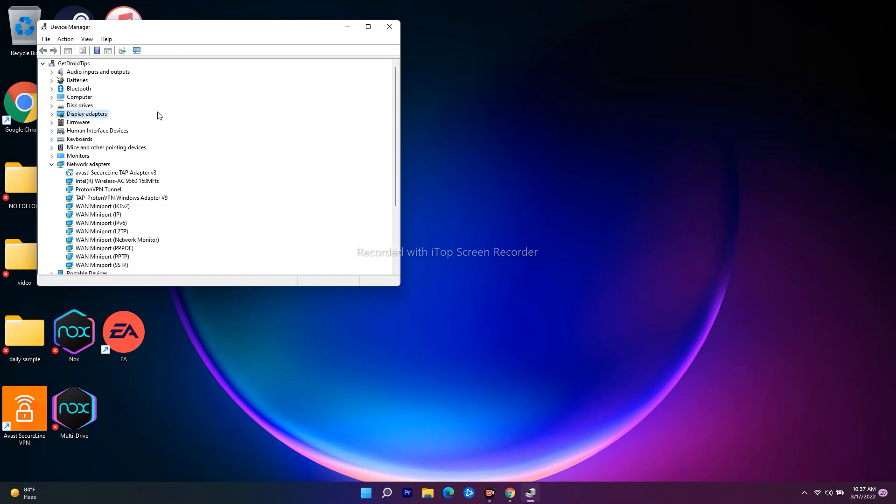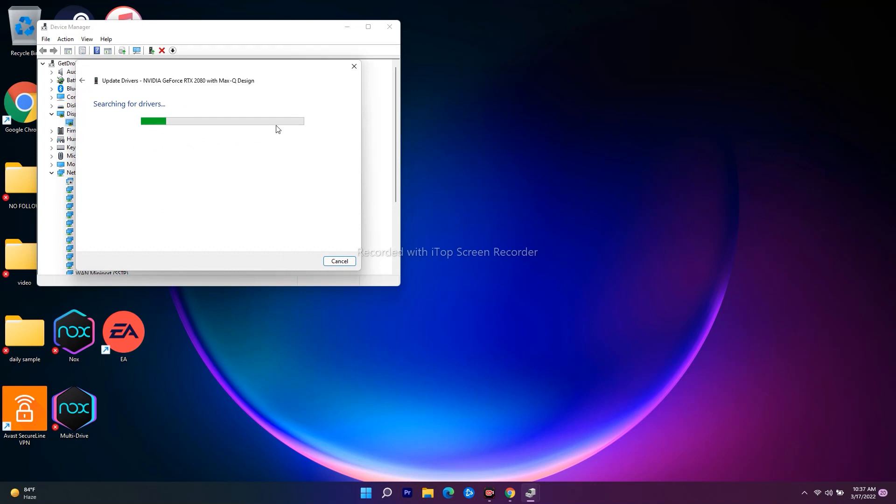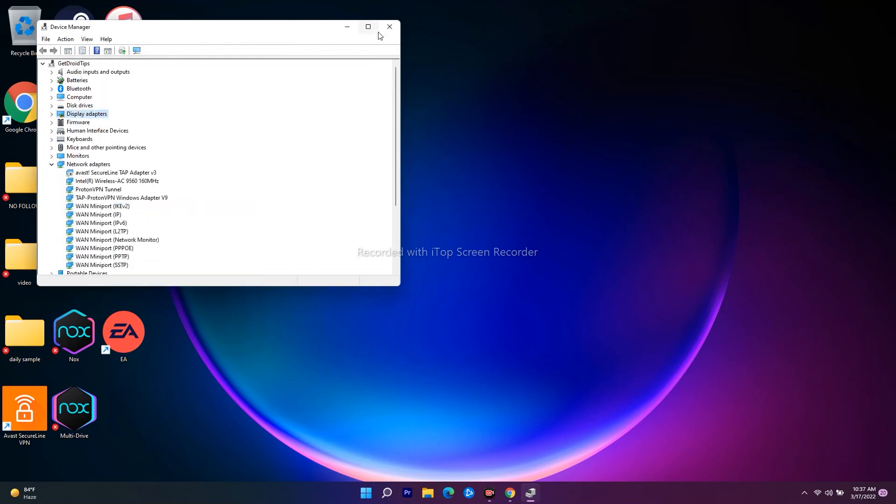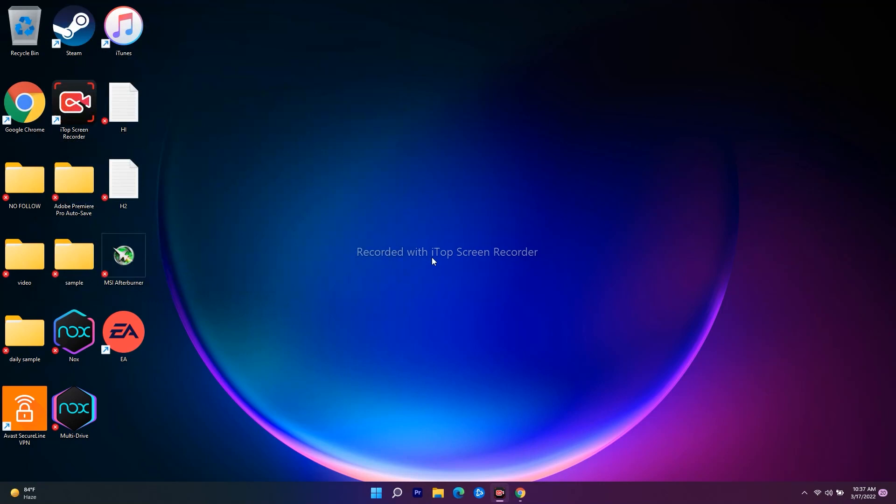Also make sure that your drivers are up to date — search automatically for drivers and make sure they are updated. That is the first step. Next is about running the game on a dedicated graphics card, so follow the instructions and search for Graphics Settings.